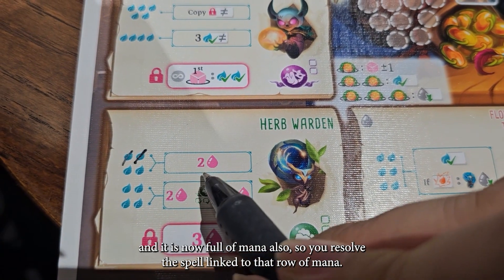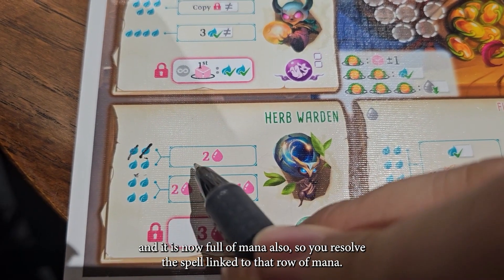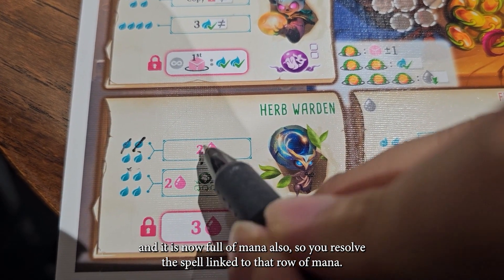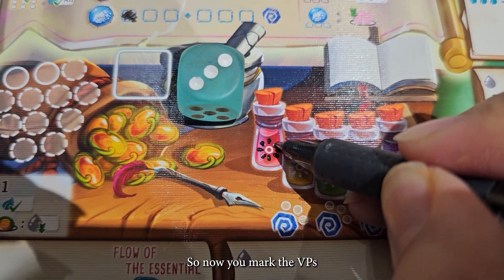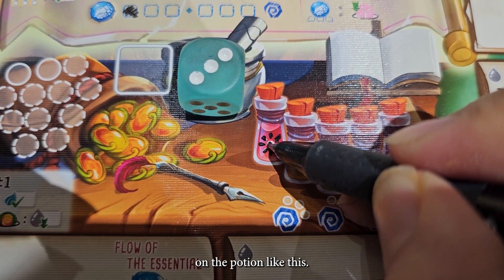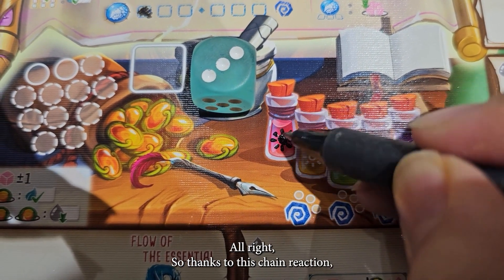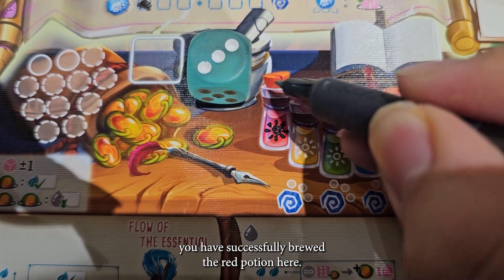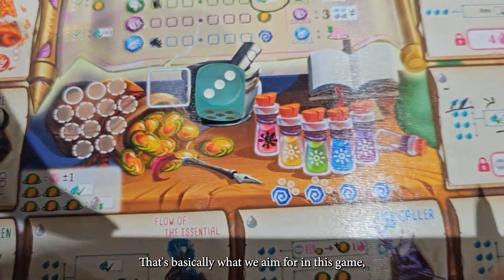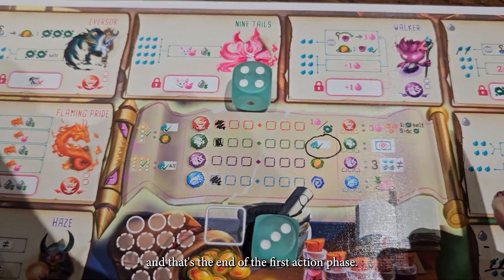Herb Wallen is now full of mana too, so you resolve the spell linked to that row of mana, which gives you two victory points. You mark the victory points on the potion like this. Thanks to this chain reaction, you have successfully brewed the red potion here — that's basically what we aim for in this game. And that's the end of the first action phase.